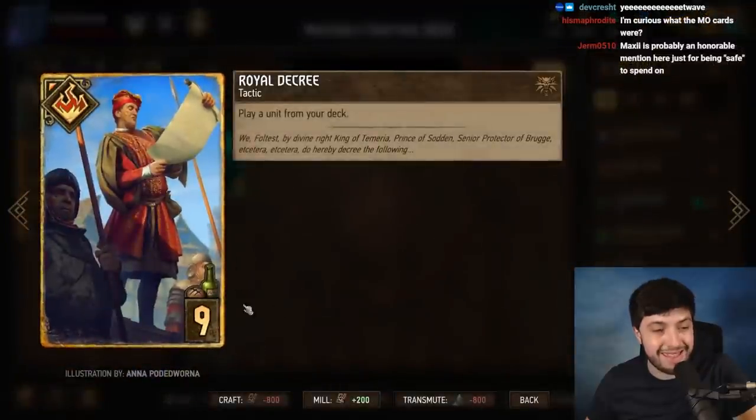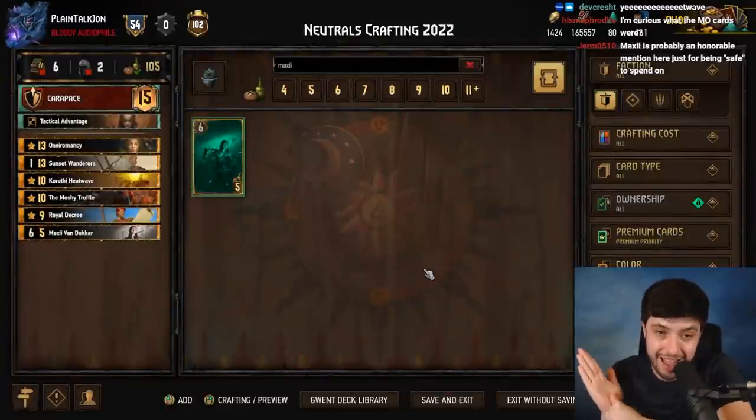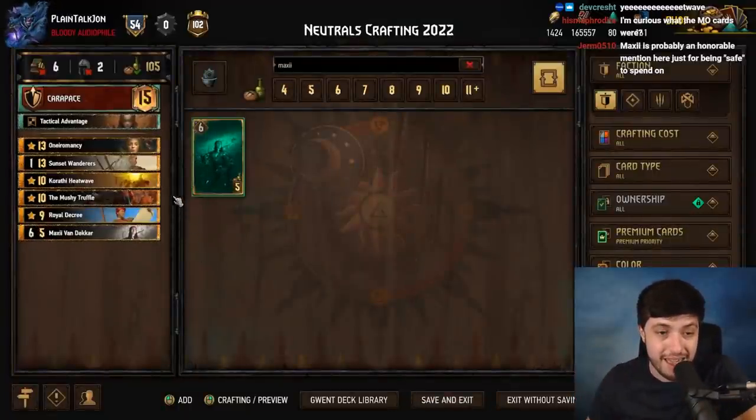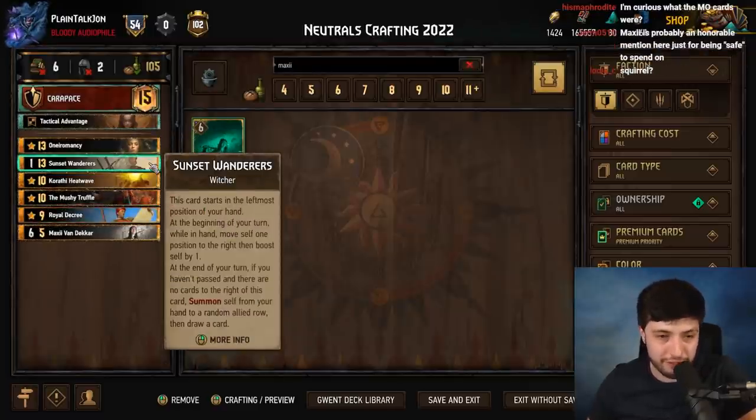Royal Decree dropped from 10 to 9 provisions this year. At 9 provisions, the ability to play any unit from your deck is tons of value. Tutoring is really key for a lot of these decks — card games care about consistency. Heatwave, Mushy Truffle, Royal Decree, and Neromancy fit into a ton of different archetypes.